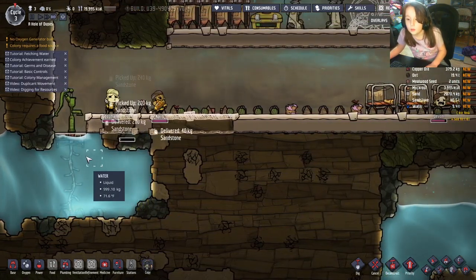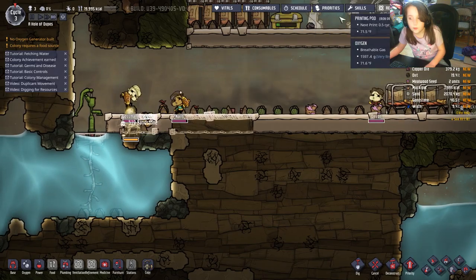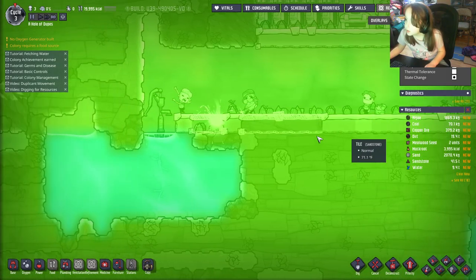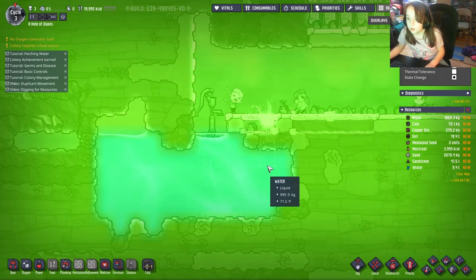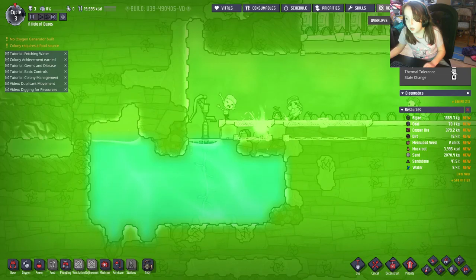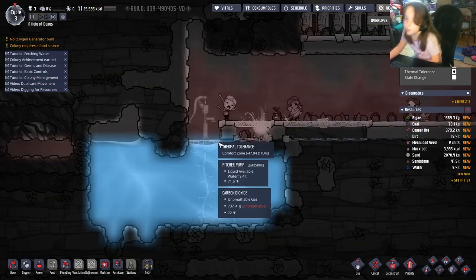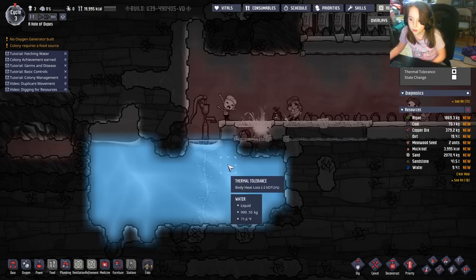Duplicates can go in the water but they won't be able to breathe. If you go to the temperature overlay, you can see state changes — water has different energy state changes and loses a lot of heat.